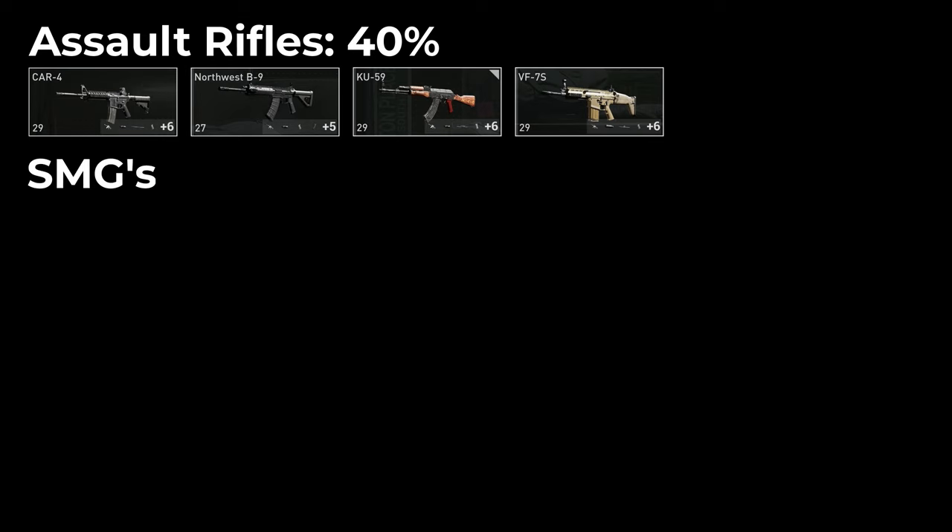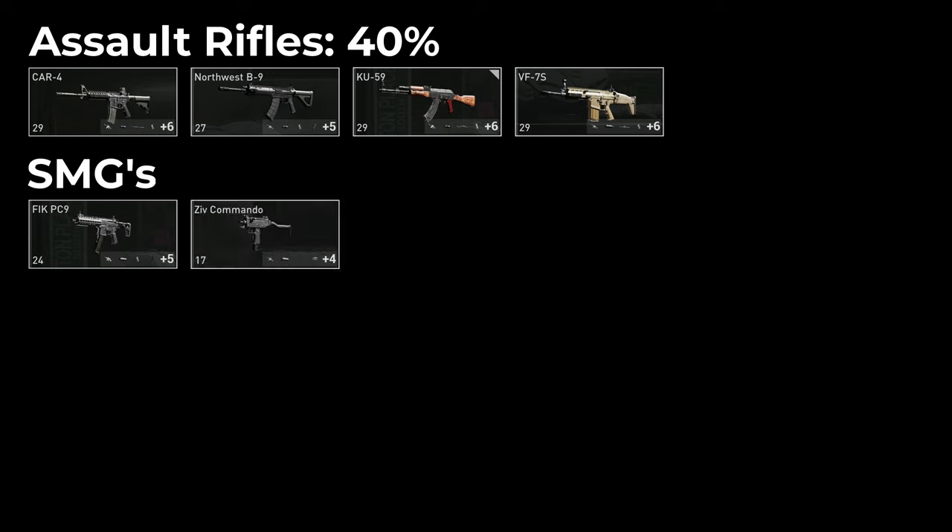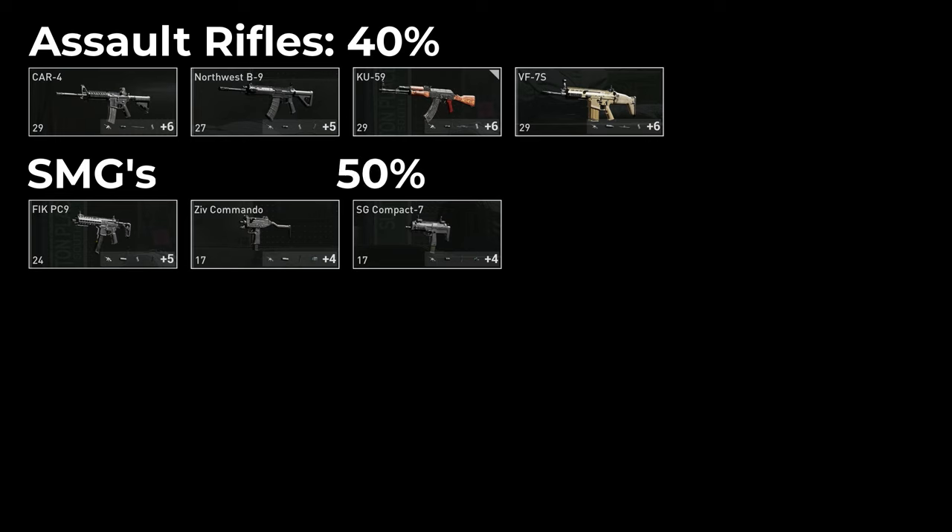The SMGs — so the MPX, the Uzi and the MP7 — they all have 50% of their max ammo when you start a heist. The R900S, or 900S, whatever it's called, the sniper rifle...